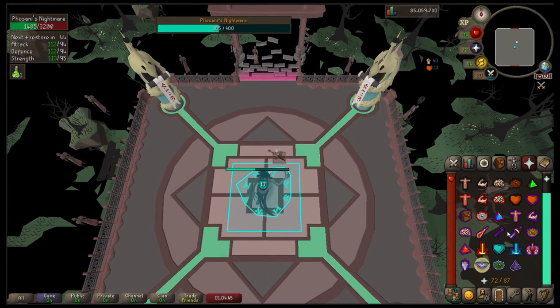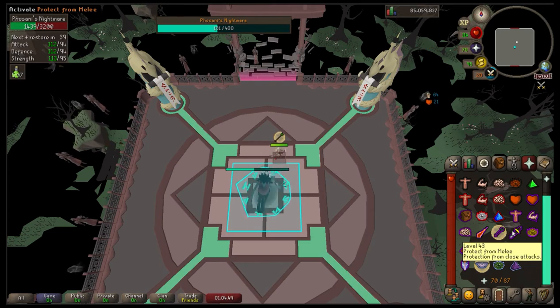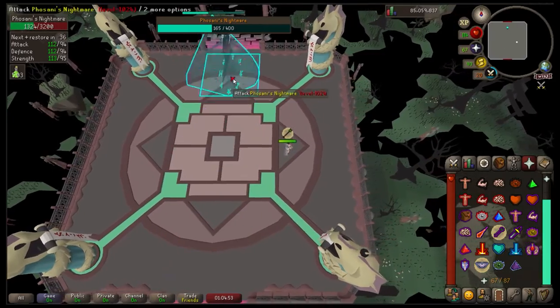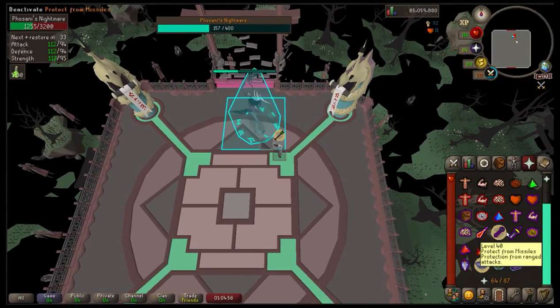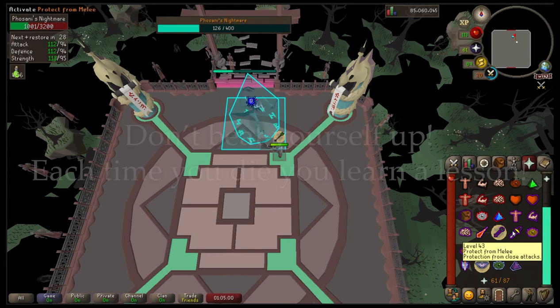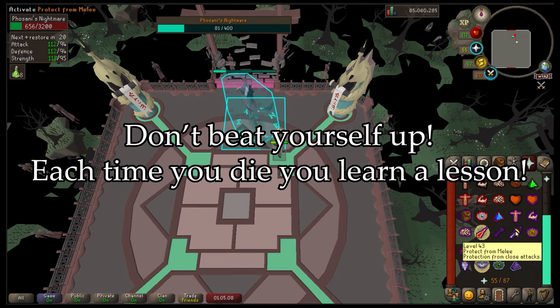Keep moving around and keep smacking her — that's all you've got to do. Each sleepwalker that reaches her deals 15 damage to you, and you can only take so many before running out of supplies. If you smack her to zero before she smacks you to zero, you've won and you get that 1-in-200 chance of something worth a ridiculous amount of money. Do not beat yourself up if you don't get it in many tries — this boss is ridiculously hard and every time you die it's a lesson learned.